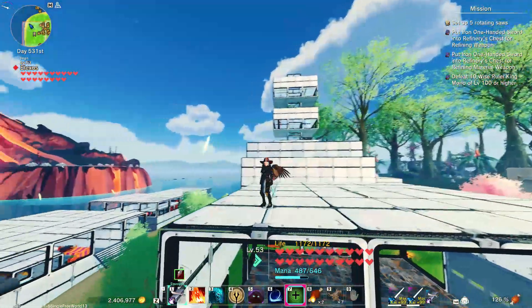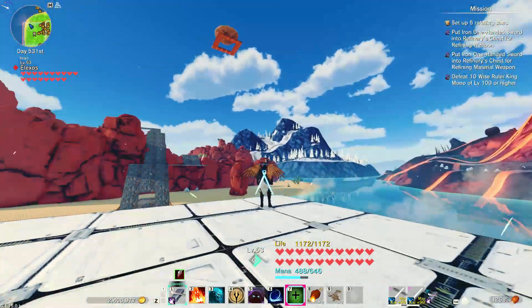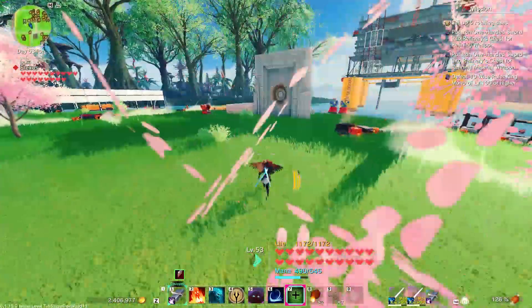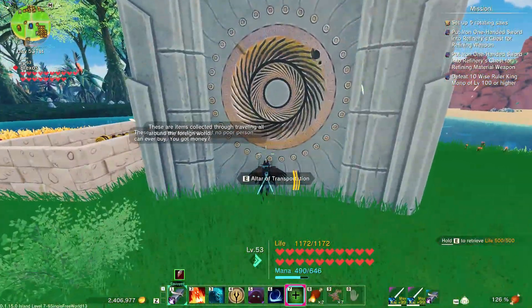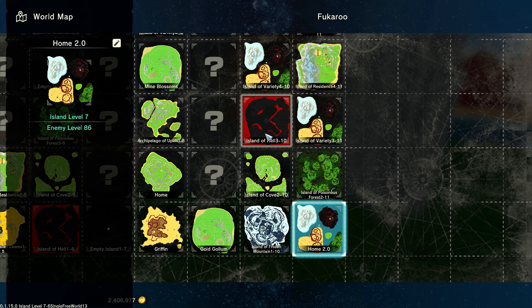Once you have those items, you want to go to this biome here. Go to either the volcano, or there are two other biomes you can go to for the fire dragon — because you can't get the bone dragon as a pet yet, I don't think. You can go to the hill biome, and you can also go to the desert biome. On top of the mountains is where it spawns there, and in the middle of the map on the ground is where it spawns on the hill biome.